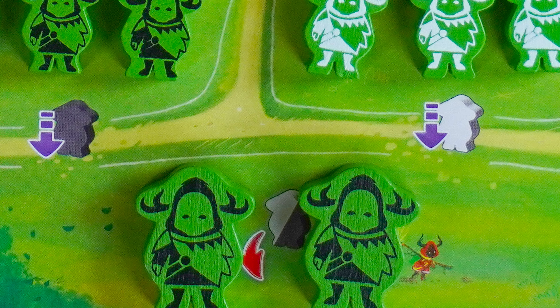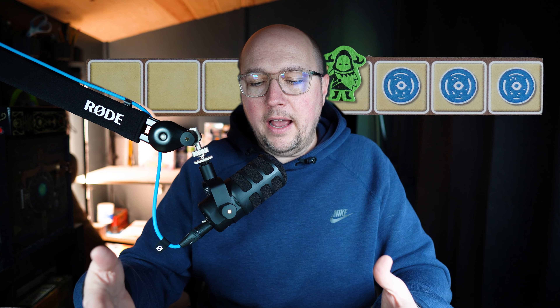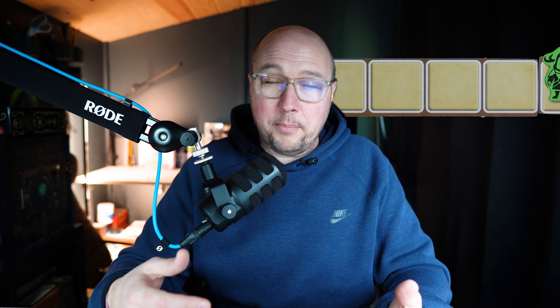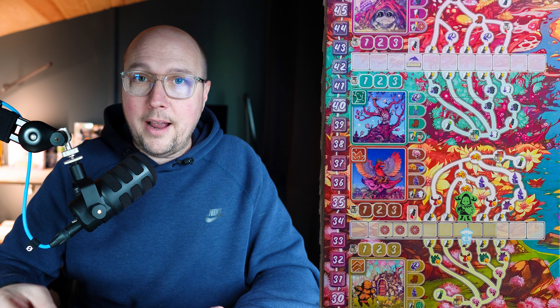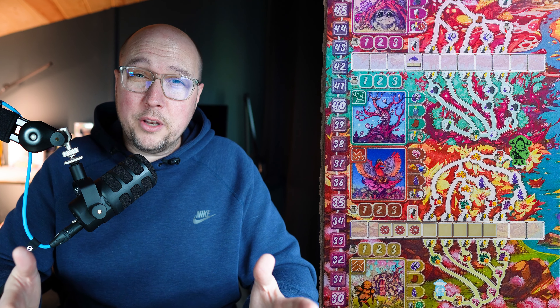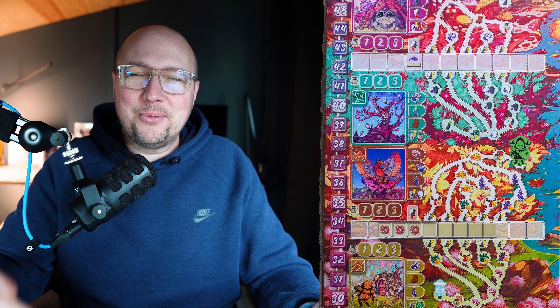However, that worker placement has you asking some different questions — not just what do I need when I place the worker, but when do I need it? You start with a couple of meeples and place one on your turn. You can also pay an in-game currency called spirit to place more. The interesting part is you're placing these spirits on a track that is mobile — the track moves. You have an opportunity at the beginning of your turn to move the track, and at the end of your turn you move all the tracks that you have spirits on. Every time that track moves, even by another player, you have the opportunity to jump off the track and go on your journey.